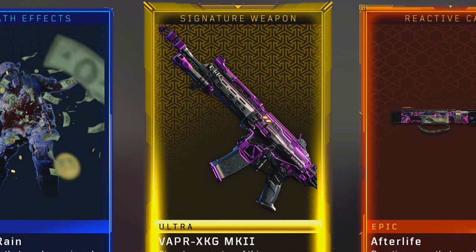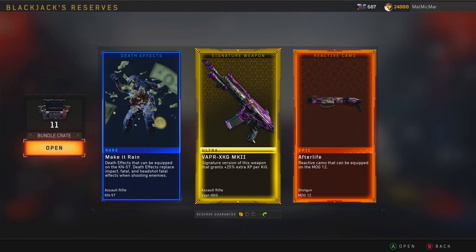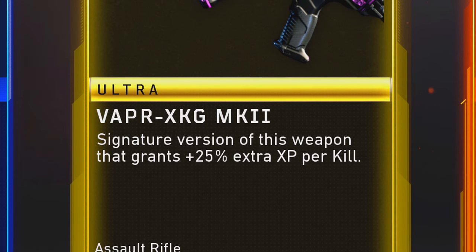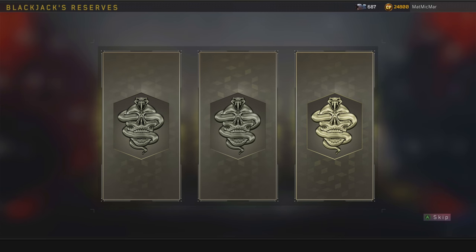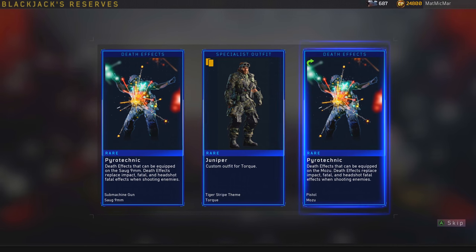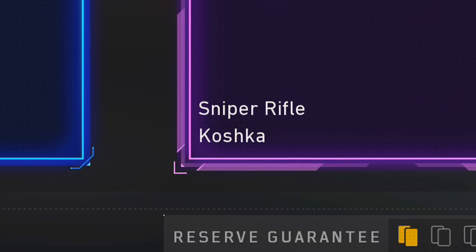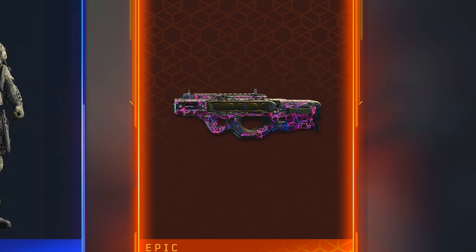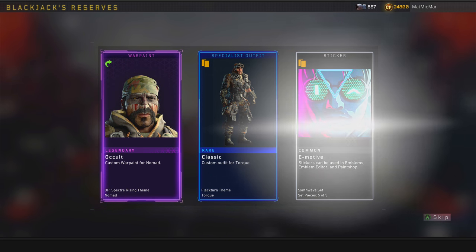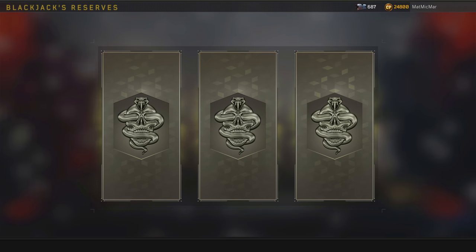That supply drop looks like the energy camo from BO3. A Vapor Master signature weapon - there are so many things in this game. I got Afterlife for the MOG. 'Make It Rain' is another death effect - that's such a creative idea. It looks like fireworks. I got a ray gun charm for the Koshka! You can get a little ray gun to put on your gun. The ray gun is by far the best weapon charm. I wonder if there are any mastercrafts in these.